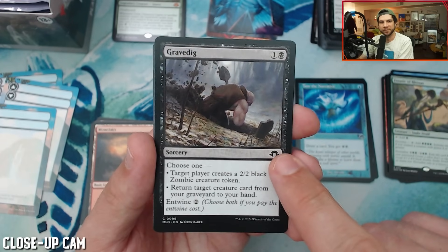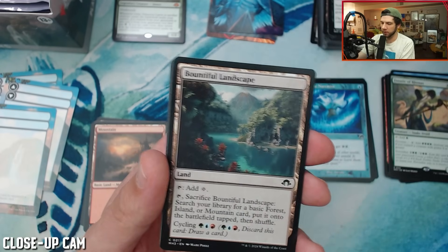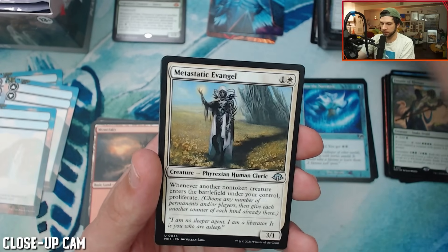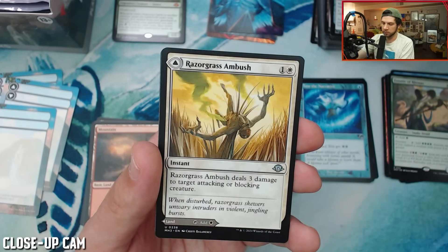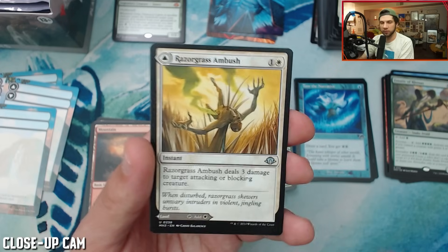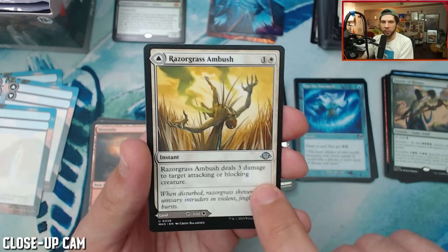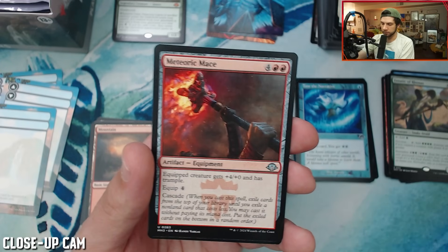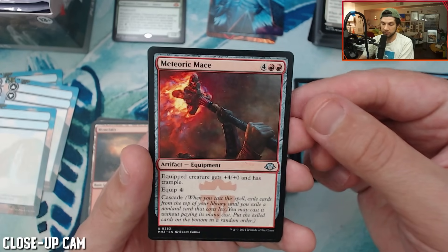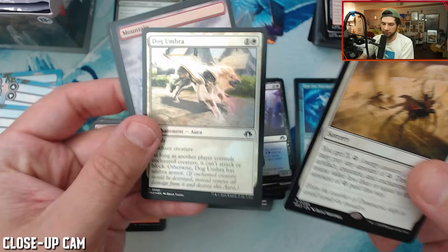Grave Dig — what a funny meme, they took Grave Digger and cut it in half and put entwine on it. Vexing Bauble. Metastatic Evangel. Another MDFC: three damage to target attacking or blocking creature. This is how I draft in limited — unless there's a big bomb in the pack, I'm taking this card. Really good removal that can also be a land if I need it. Wrath of the Skies — happy to find one of these. And then a foil Dog Umbra.